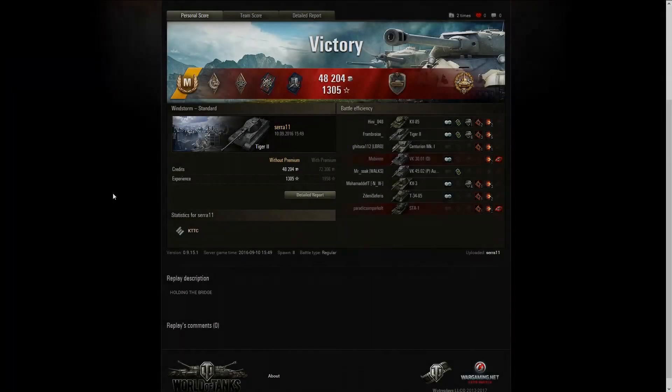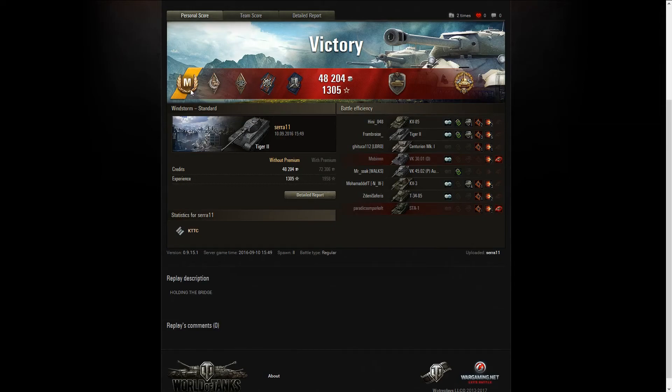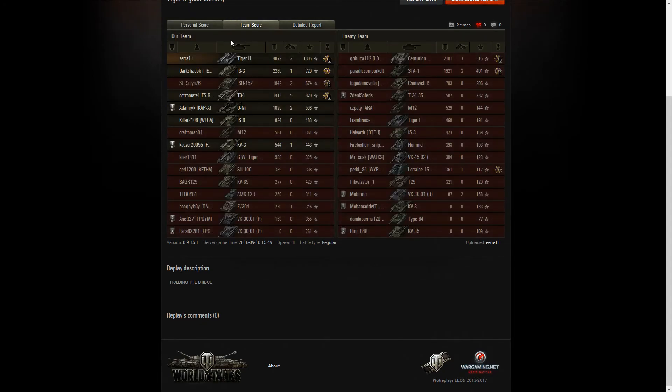Let's take a look at the stats. Mastery badge, ace tanker, hand of god, bruiser, fire for effect, shell proof, steel wall on high caliber. The weird thing is this is exactly how I would play it and how I do play it — and I never get these results, ever. I swear my version is broken. Maybe he has a very trained crew. He did have six sense, so he has at least 100% crew with one skill. Maybe that's the difference — maybe he has a really good crew in it.